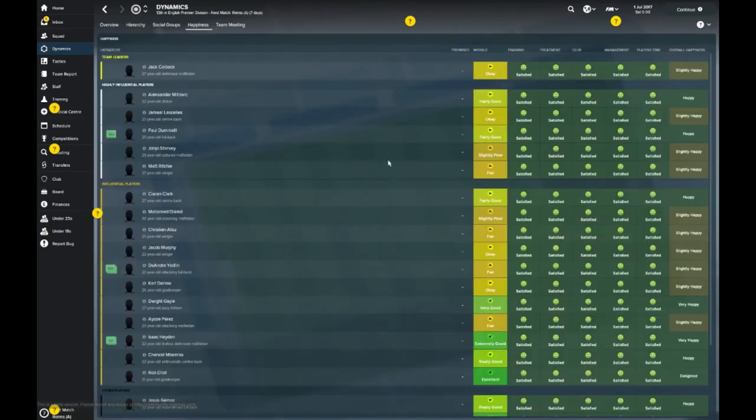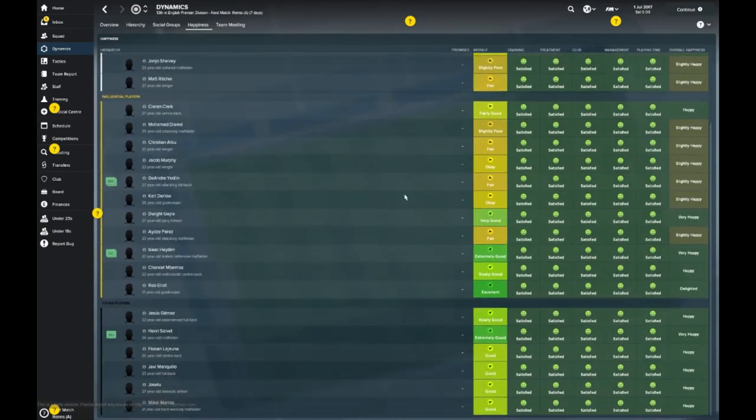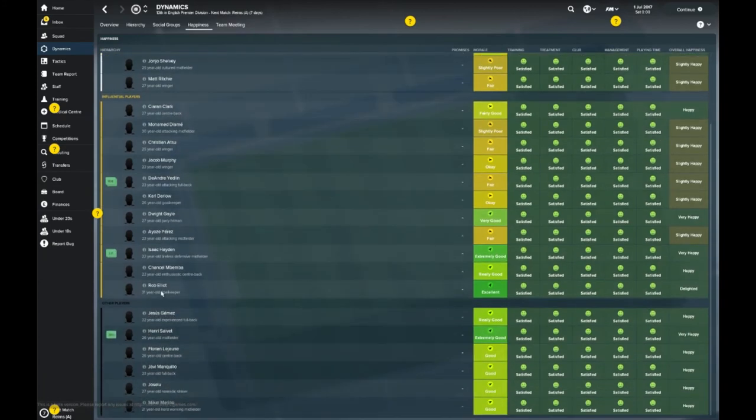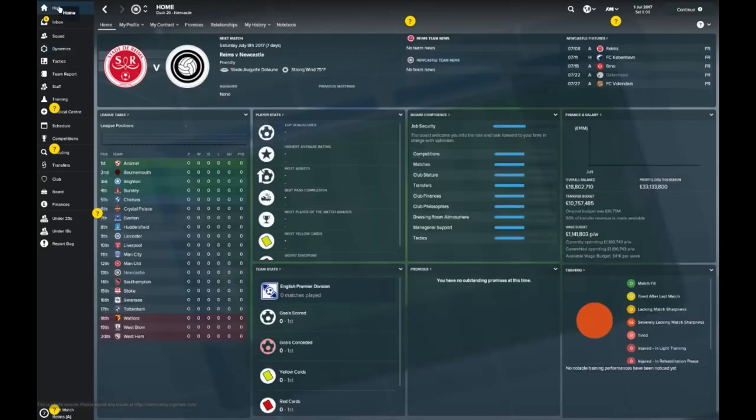As for overall happiness, they should be over the moon to be back in the Premier League. Dwight Gale is happy to be back. Isaac Hayden is very happy but he's on the transfer list — that's concerning. Rob Elliott is in excellent, tip-top shape and ready to go for the new season. Can the Geordies at least stay up? I think they've got more than that — more capabilities, a great fan base — and I think they could be top 10, especially with the right man in charge. In the real world they have Rafa; in this one they've got me.